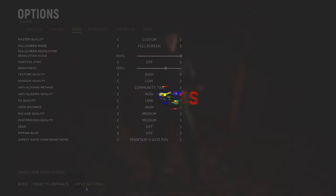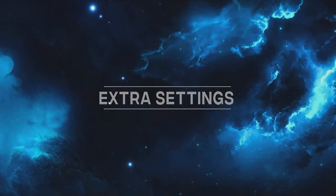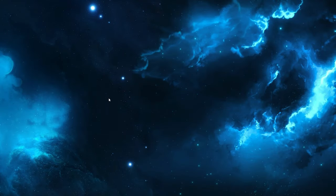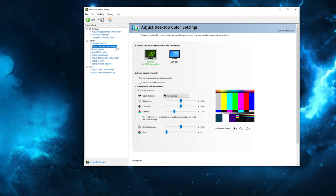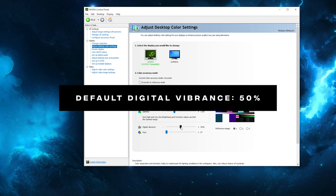Now for Nvidia graphics card users, pay close attention, because you're the lucky ones again. There is something you can tweak to get better visibility in the game. Open up the Nvidia Control Panel again, go into the display tab and adjust desktop color settings. Warning: keep in mind this setting will affect the way everything looks both in the game and outside the game, so once you're done playing, change this back to the default setting.